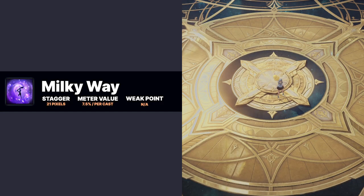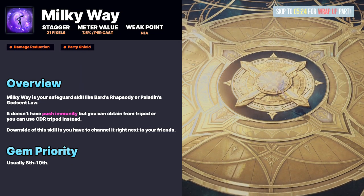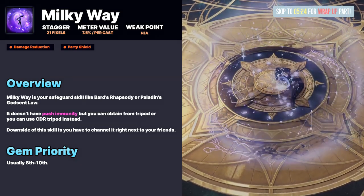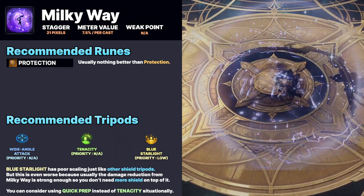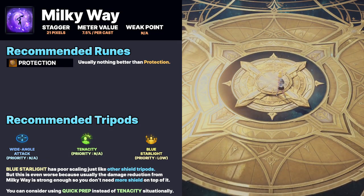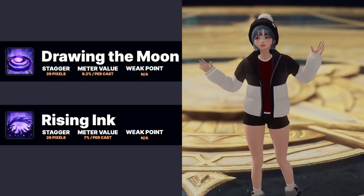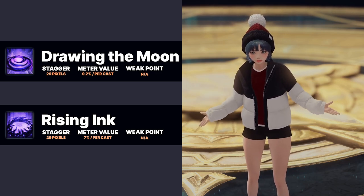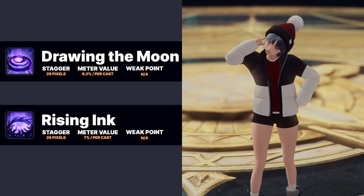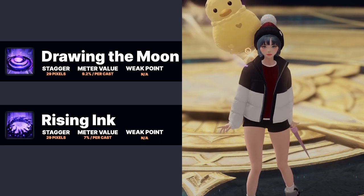Milky Way is your version of Rhapsody or Godset Law. This is one of your flex skills since you can swap it for another valuable meter gain or stagger skill. For tripods, it's recommended to take Tenacity but you can replace it with Quick Preparation. The last two skills, Drawing the Moon and Rising Ink, have absolutely no purpose for support Artists in PvE, but DPS Artists use them.